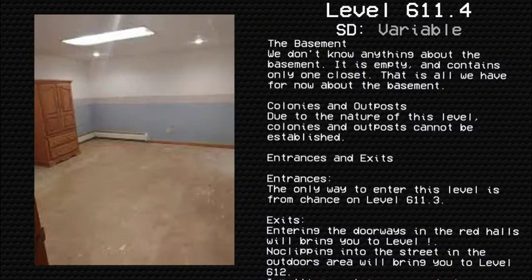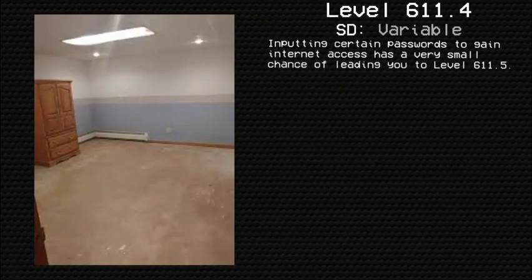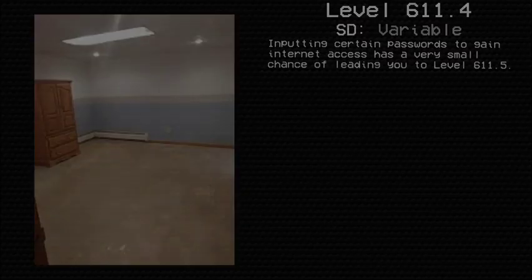Entrances and Exits. Entrances: the only way to enter this level is by chance from Level 611.3. Exits: entering the doorways in the red halls will lead you to Level !. Wandering into the street in the outdoors area will bring you to Level 612. Inputting certain passwords to gain internet access has a very small chance of leading you to Level 611.5. Tyrex out — I'll see you next time.